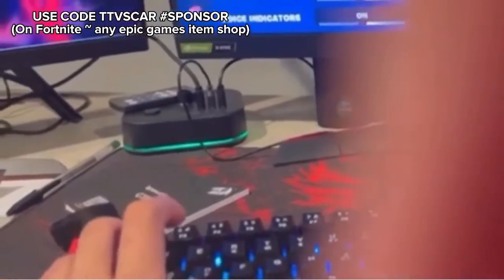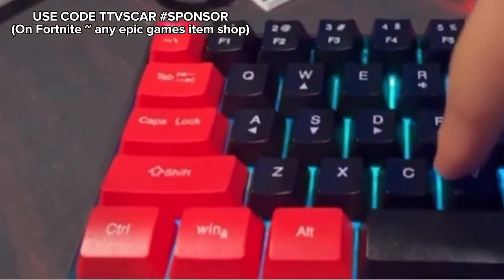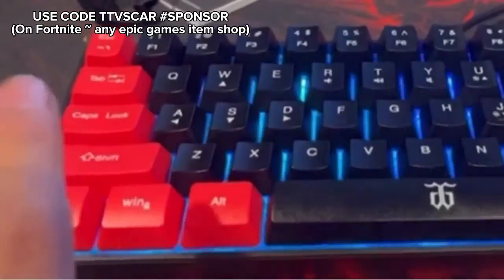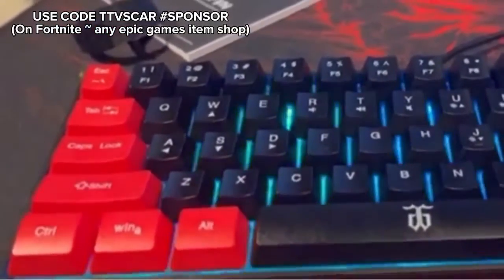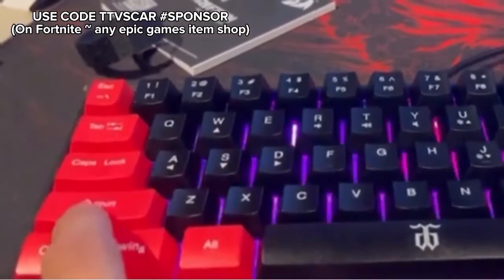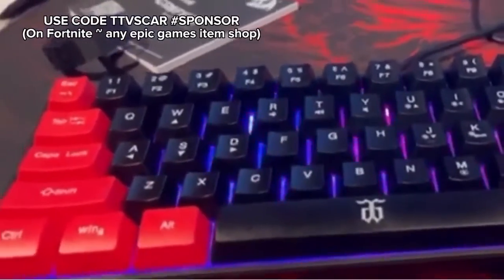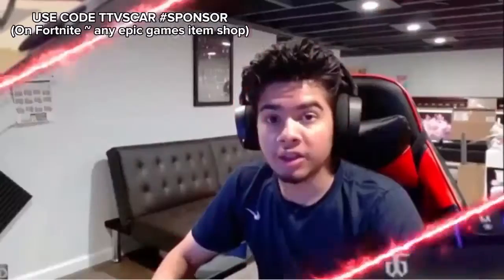For movement, always keep it as WASD. For crouching I use Shift, and for the reload button I use R — and that goes for every other game as well. The best thing you can do is basically just find what is going to be most comfortable for you.